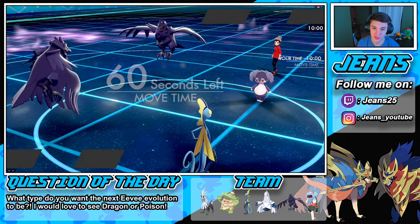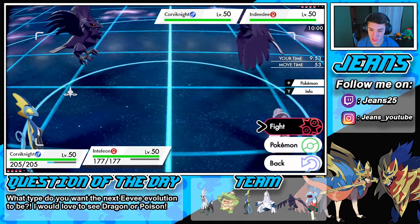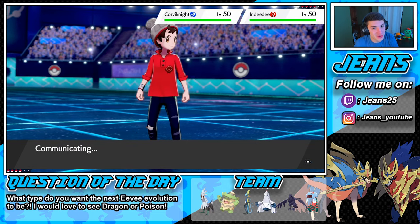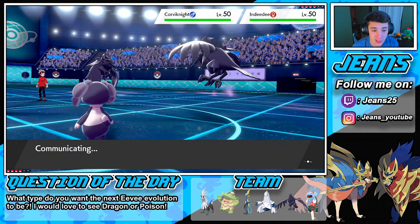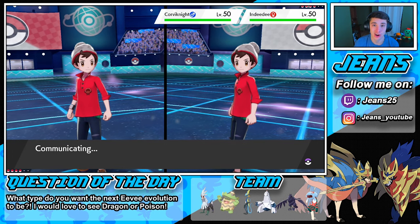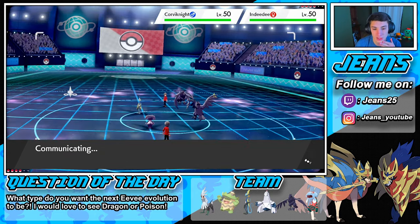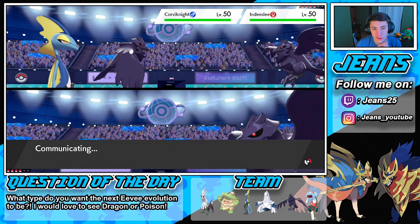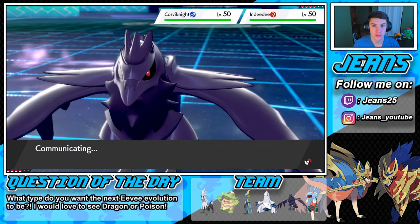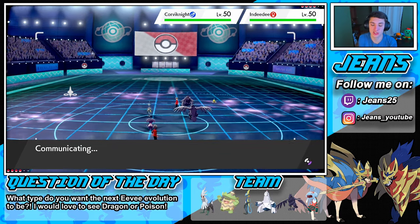He's using Psychic Surge — his Special Defense is going up so we need physical attacks. Luckily we have Corviknight. Let's go with Tailwind, then Light Screen. The reason I'm going for Light Screen is because I don't want Psychic running our team — this thing could be Choice Specs. We did use Choice Specs Indeedee in doubles before and she rocked out, so let's get this Light Screen off. We will outspeed her; they're not running Trick Room. Hopefully she just goes for Follow Me — if she doesn't, I know she's Choice Specs.